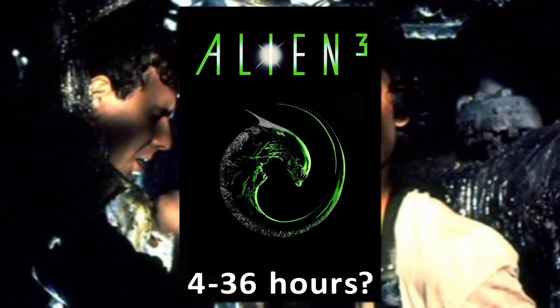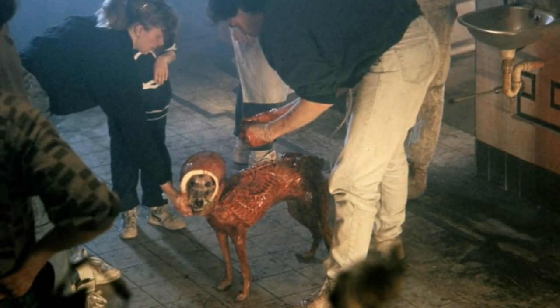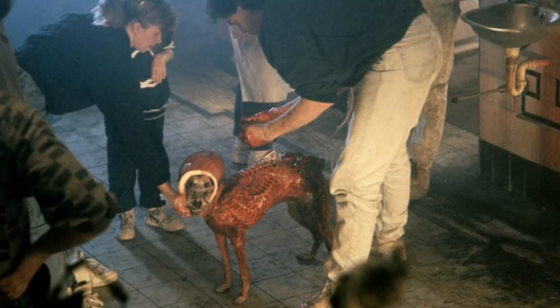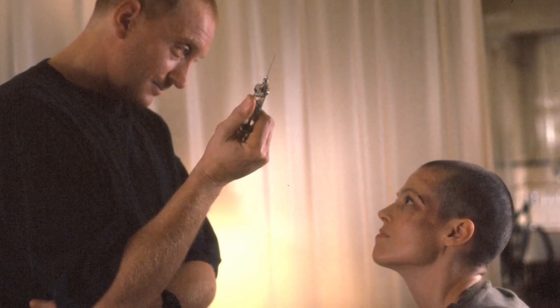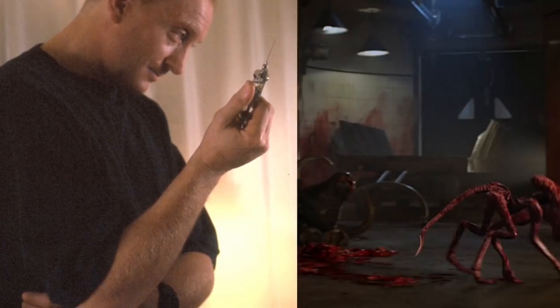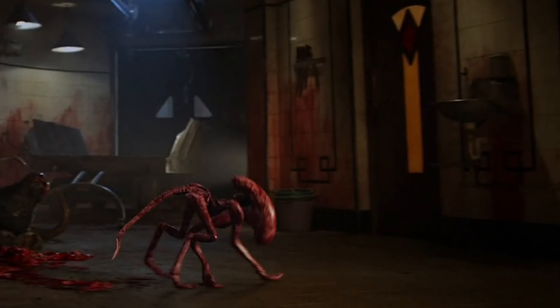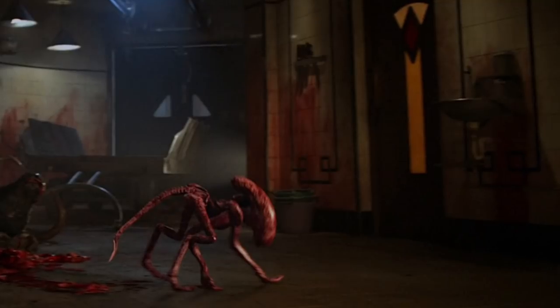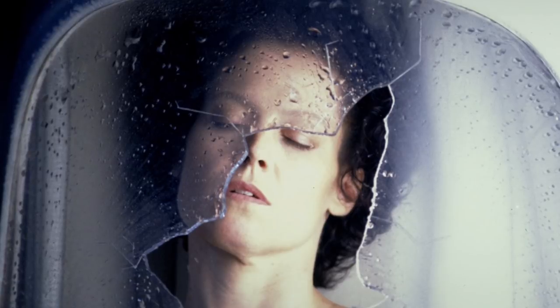Alien 3: 4–36 hours depending on the species. Depending on your preferred cut, we see three lifeforms implanted — a dog, a cow, and a human. In the theatrical cut, Ripley is brought into the facility and remains unconscious for a few hours, possibly as much as a day, during which time a dog is implanted and a chestburster emerges. In the assembly cut, an ox is implanted and chestbursts within no more than 3–4 hours, depending on how long it took Ripley to regain consciousness, get examined, and get dressed. Ripley herself is implanted during hypersleep and gestates approximately 2–3 days in real time, with the queen embryo emerging as she dies — but that was a queen, so maybe it takes longer than usual.